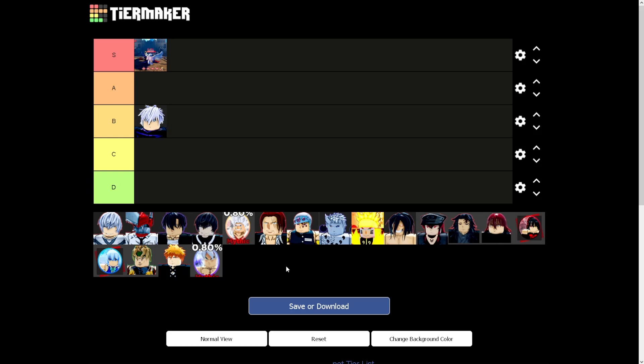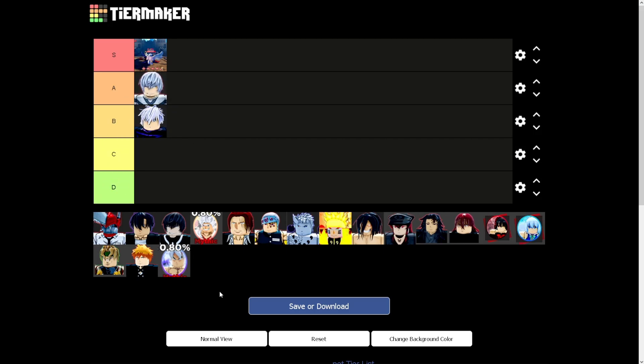Next up we got the Accelerator pet. It's actually not too bad — it does 12 times the player's attack and reduces all skill cooldown by 4 seconds. I don't think it's terrible, but I've seen better pets. I'm gonna go ahead and put it in A tier.